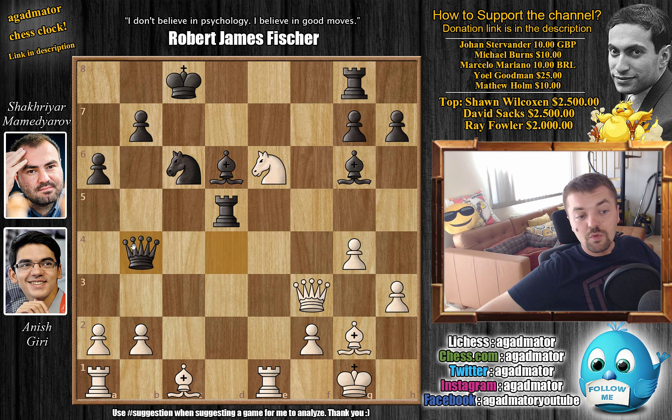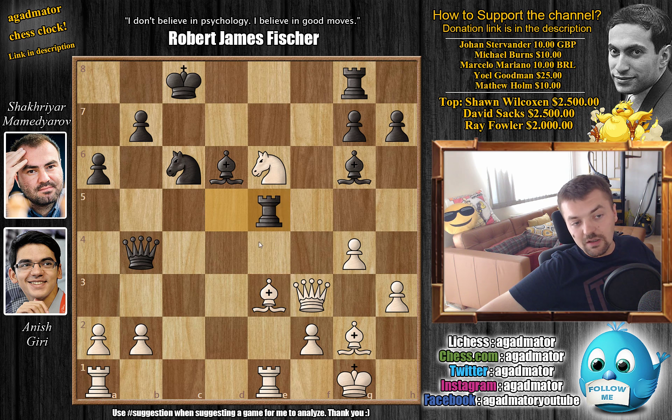So bishop to d6 here by Mamedyarov, and now just knight captures on e6 with an attack on the queen. With queen to b4 attacking the rook on e1, white has to waste a move to develop the bishop to connect the rooks. Bishop to e3, and now rook to e5 getting the rook out of the way, as the bishop is attacking the d5 square after the queen moves.